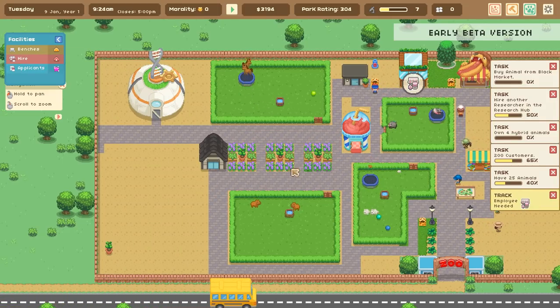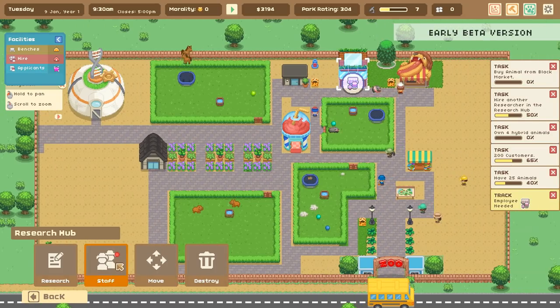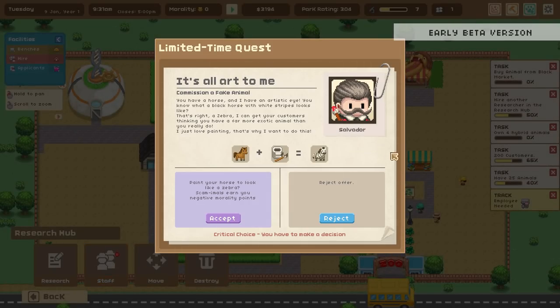One of our shops does not have an employee — hire one! Oh, look at this — commission a fake animal! I love this hilarious little quest. 'You have a horse and I have an artistic eye. You know what a black horse with white stripes looks like? That's right — a zebra! I can get your customers thinking they have a far more exotic animal than they really do. I just love painting — that's why I want to do this.' That's hilarious!